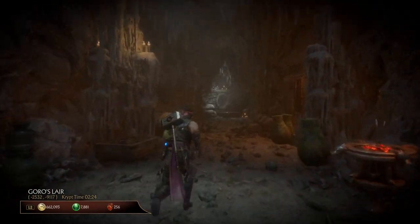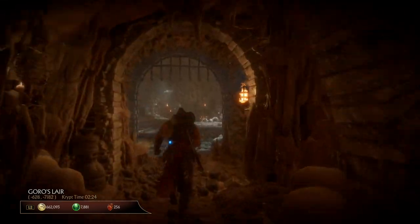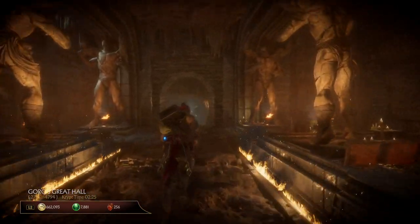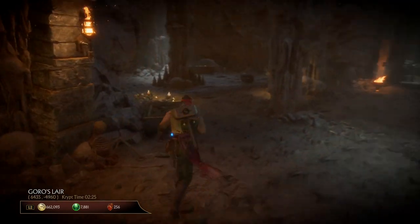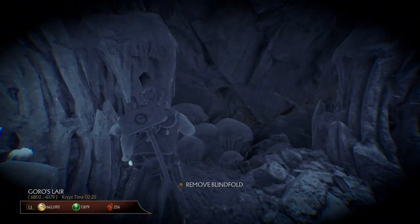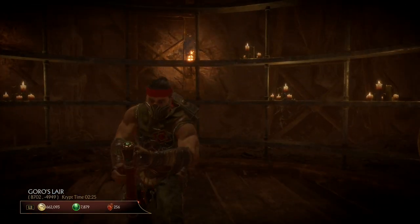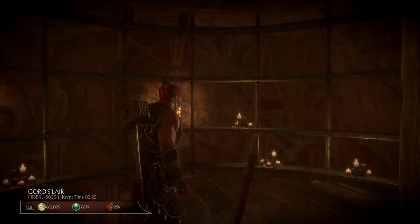Dang, is he even going to be here at all? Just been checking everywhere. We're like halfway through and he hasn't showed up. So we're going to make our way out of Goro's Lair. There's one more spot to check kind of towards the entrance here — I like to call it the mushroom area. It's kind of a cave mushroom formation there. He'd be standing next to it, but he's not. So let's make our way up top to probably one of the most beautiful-looking environments in Mortal Kombat 11.